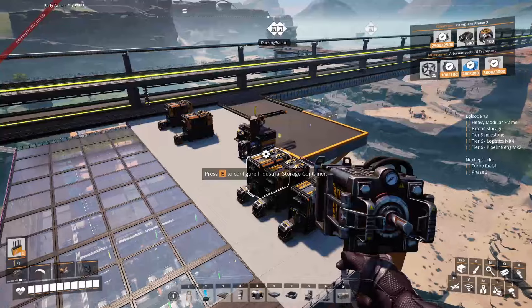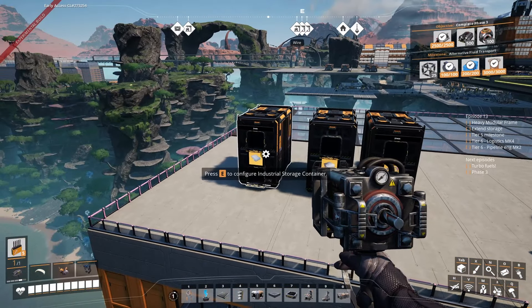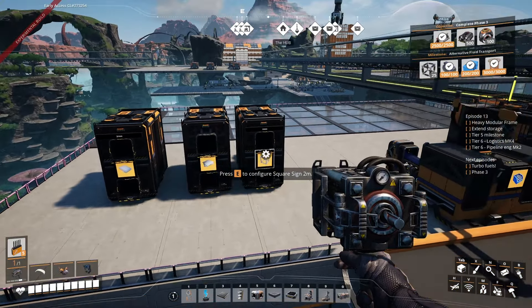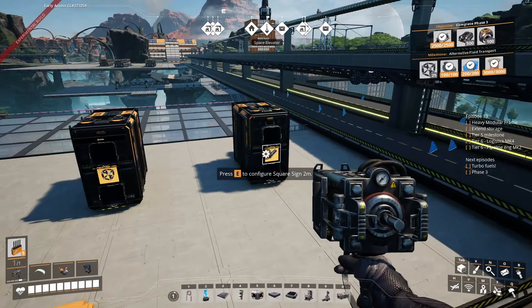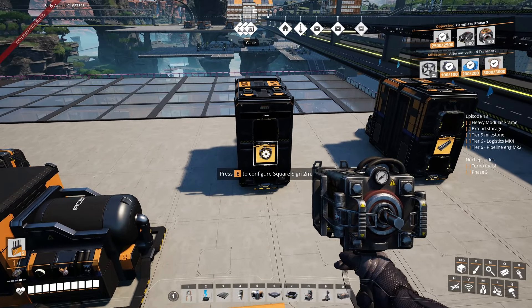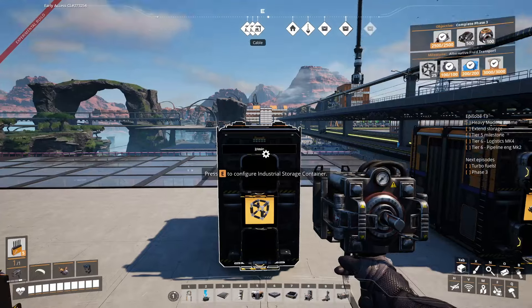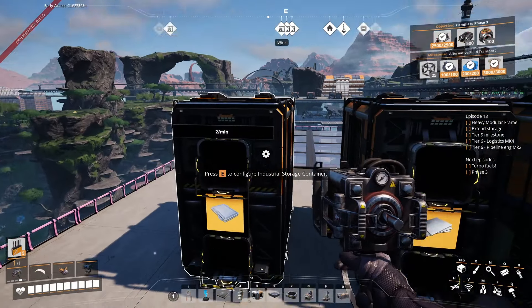Instead of only two storages, we now have five. Over here we still have the normal iron plate, but we also have two new ones next to it: the reinforced iron plate — which is just iron plate plus screws — and the modular frames, the basic ones, which is reinforced iron plates plus the rods we were already making. Then with all those productions plus a couple of others, we're going to be able to do the heavy modular frames.